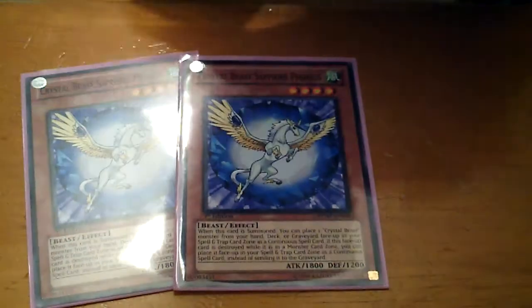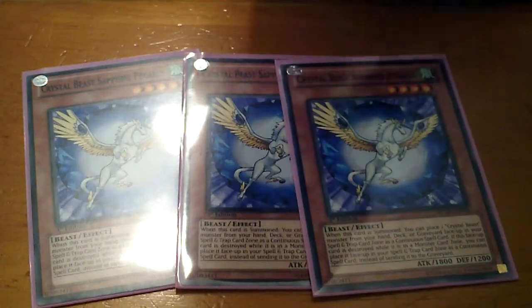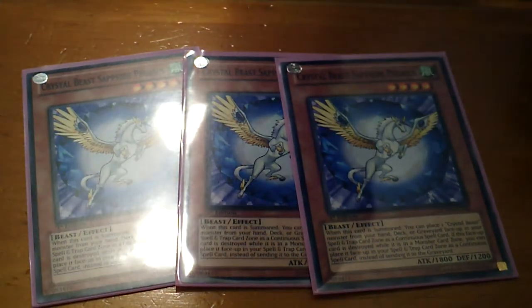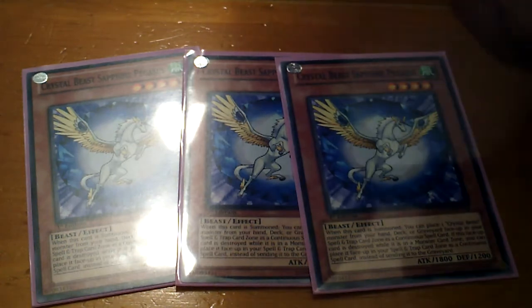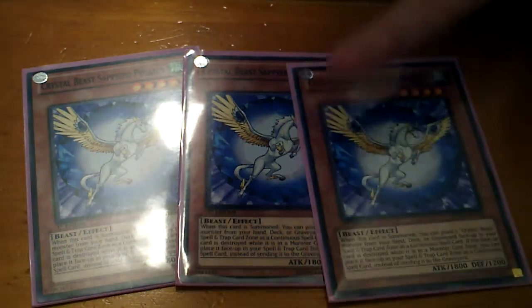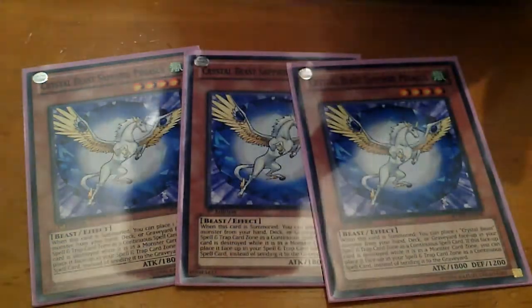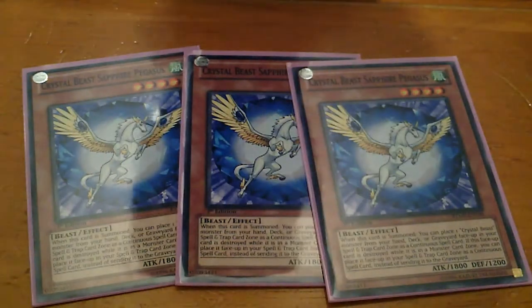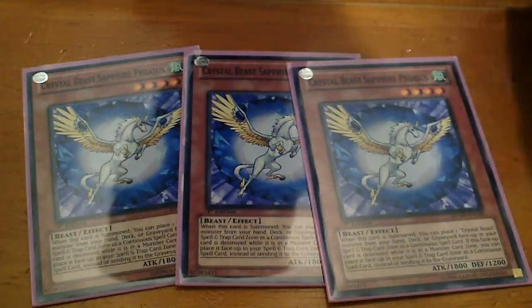For the Crystal Beast monsters, I run three Sapphire Pegasus for searching. What you want to do with Pegasus is search out Ruby quicker, place it on the field first, so you don't draw it. That's pretty much how Sapphire Pegasus works in this deck.